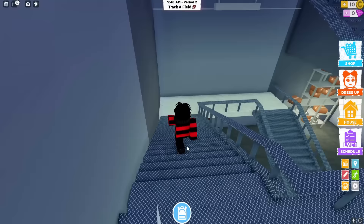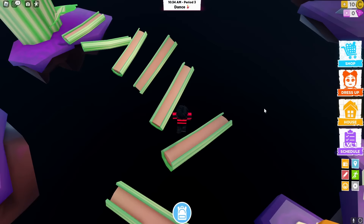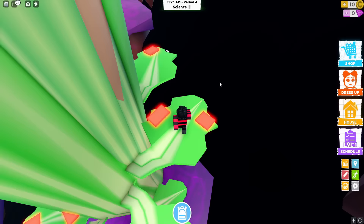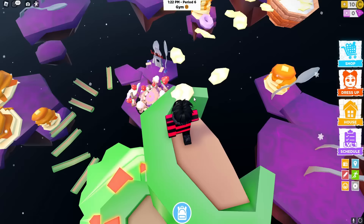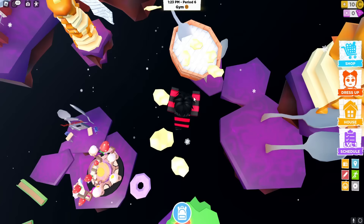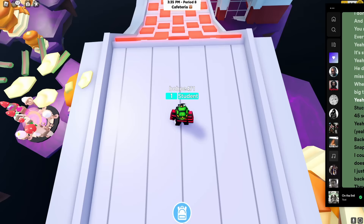At the bottom of the stairs, go straight to the glowing portal, which teleports you to another part of the map. Now you'll need to complete a parkour — it's easier than it looks with checkpoints throughout. Avoid the red dots or you'll respawn. Jump on the soggy cornflakes and get to the other side quickly, since standing on them too long causes you to fall.